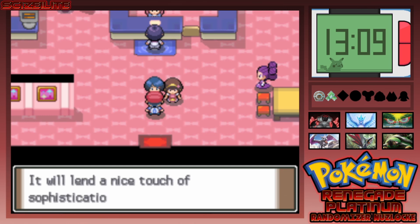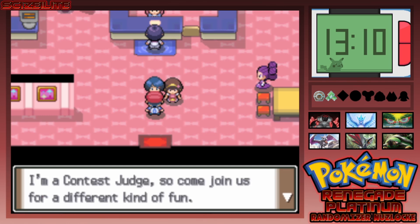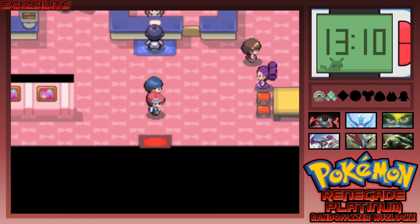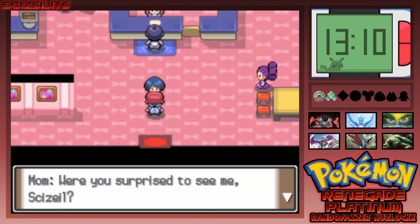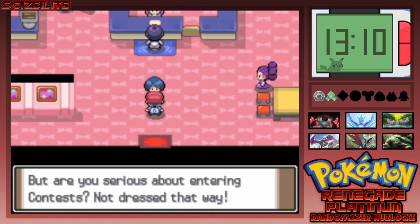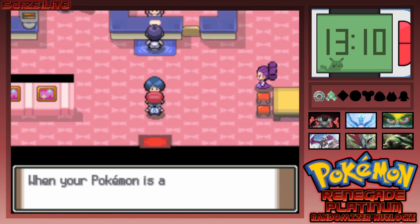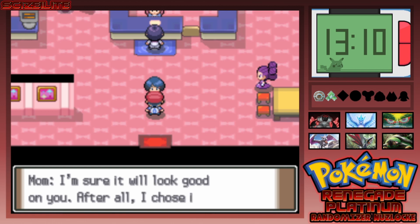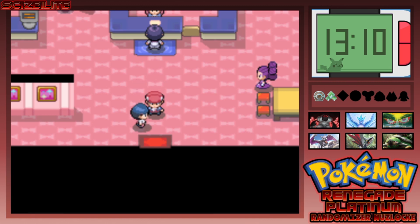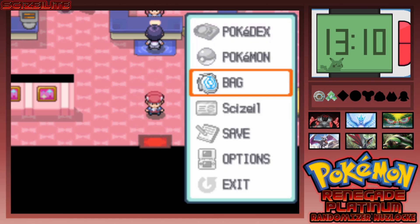Kira says to put the accessory on my Pokémon before a contest for sophistication and glamour. Mom says she got bored and came to Hearthome for a vacation. She's surprised to see me here. Then she roasts me: 'Are you serious about entering the contest — not dressed that way!' I just got bodied by my own mom. She gives me a tuxedo at least. It'd be nice if you could wear it throughout the game but they only let you wear it in contests.